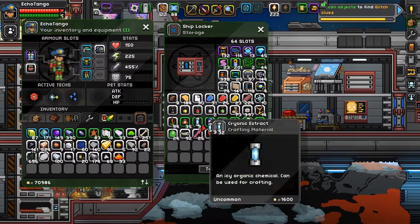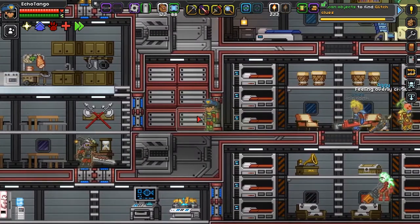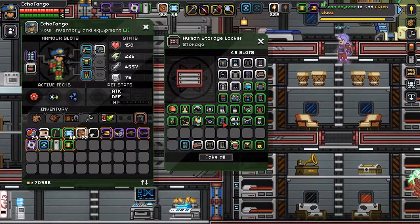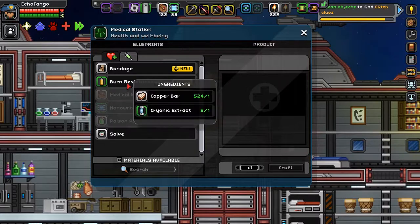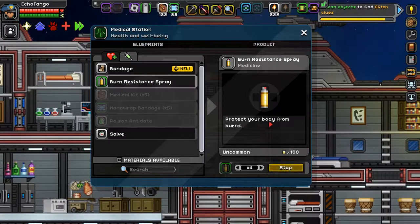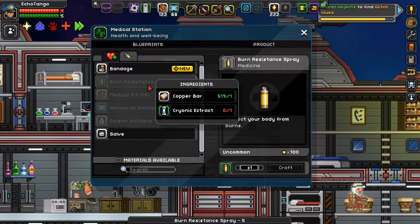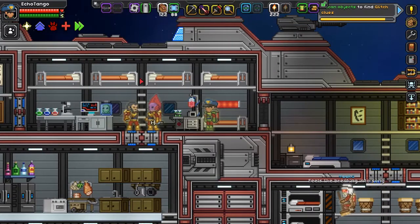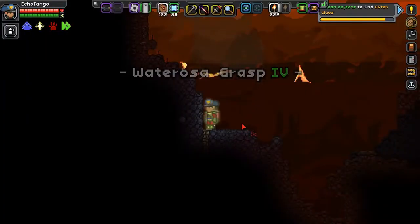I'm going to make five burn resistance sprays. Just like you can make antidote to be immune to venom, burn resistance spray makes you immune to fire — all craftable at a medical station. Alright, now as I was saying, let's beam down and hopefully not burn to death, and hopefully we find a glitch settlement. We are on a volcanic planet, after all. How long does this last? Quite a bit of time, I guess.